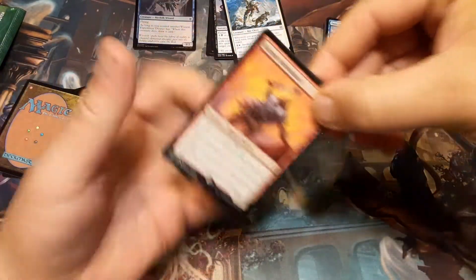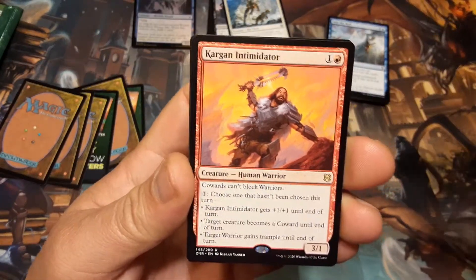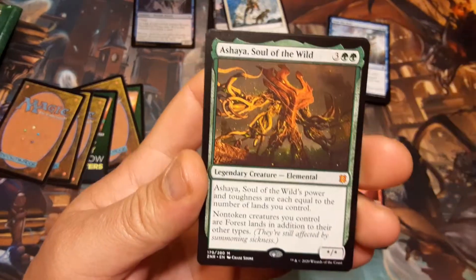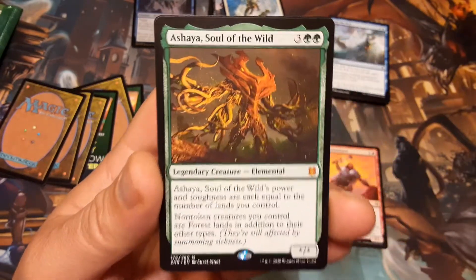Okay, rares: Cargan Intimidator — I think it's like the fourth one I have. I should make a Standard deck with them — no, I shouldn't. And hey, Ayasha, Soul of the Wild! Now that is an awesome card.